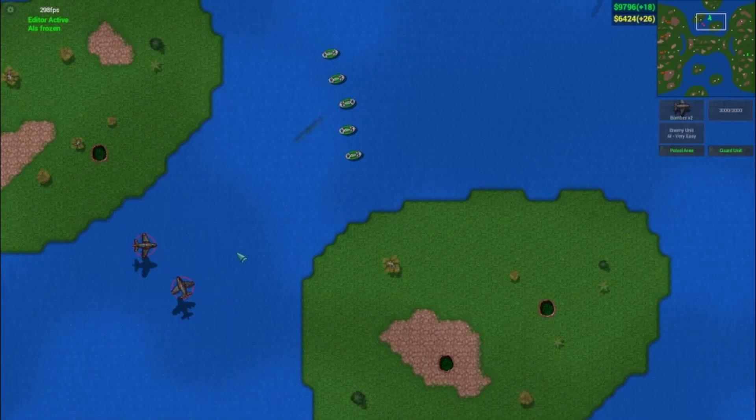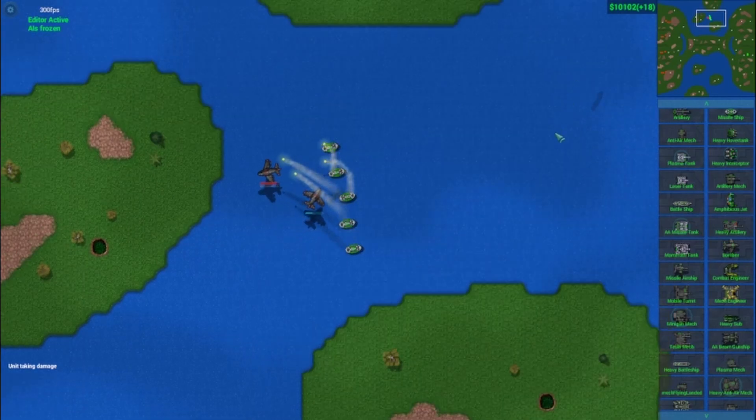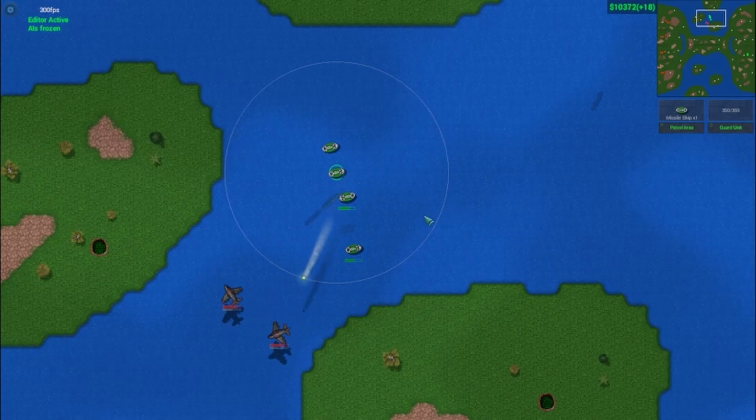Even though you can target underwater units with your Bombers, I would have to recommend against doing so unless you have no other recourse. They do far less damage to underwater units than to ground targets, with the same limited range and another long recharge timer. With a lot of micro and some room to maneuver, a single missile ship can defeat a Bomber in a 1v1 despite a 3,100 credit difference in price.